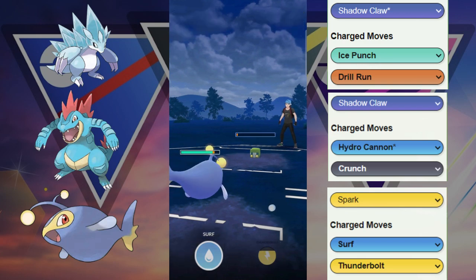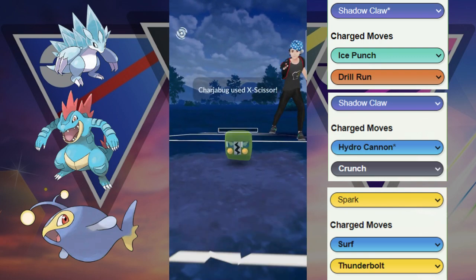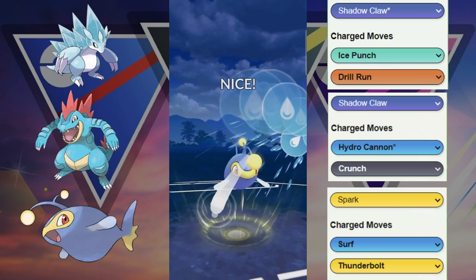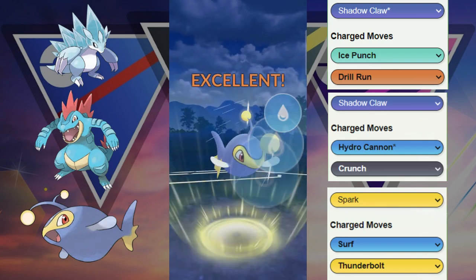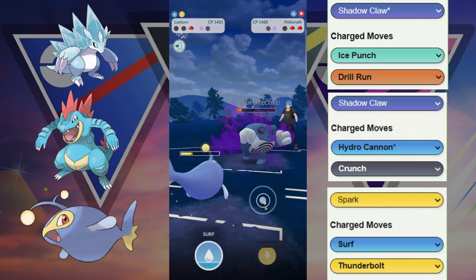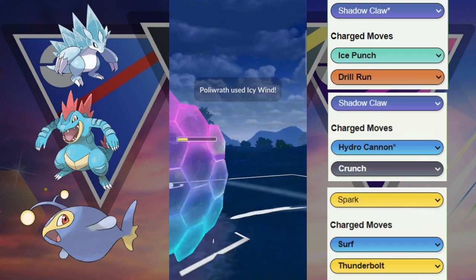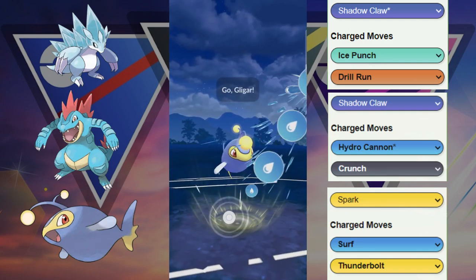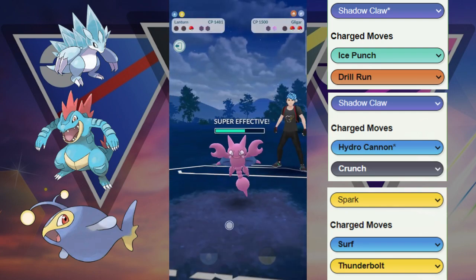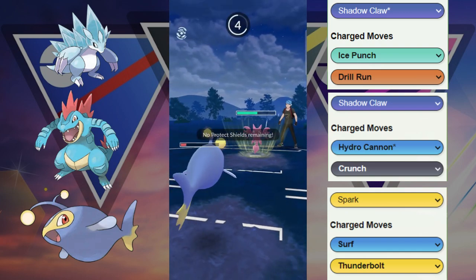Lantern is going to have to tank a move here. Unfortunately they get to another move — this should be the X-Scissor if they're running it. Now we have to beat Poliwrath and whatever's in the back with this Lantern. They are saving all their shields and energy for their last Pokemon. We're going to have to shield the Icy Wind. If we had played this a little bit better we should have ended up with two shields in this matchup. But because they have the shield advantage, we're going to lose this.